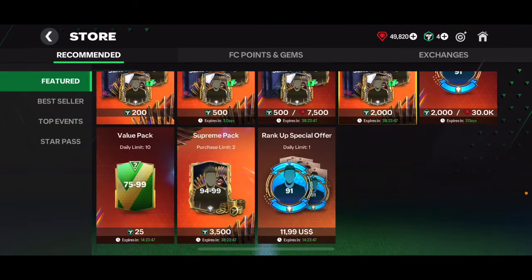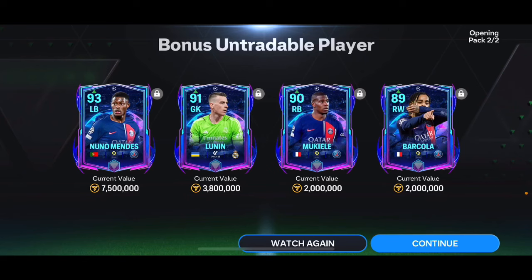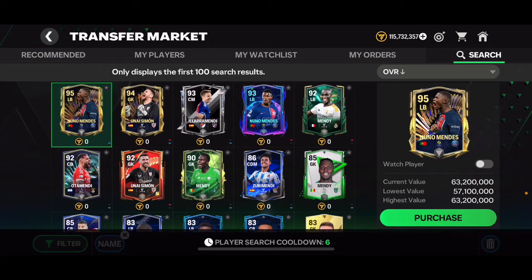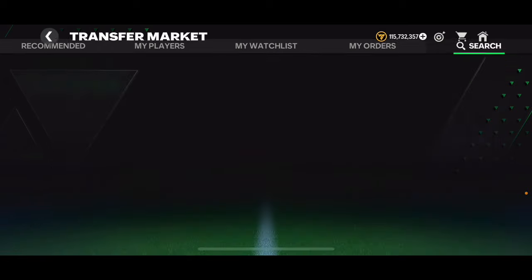The pack is split into two parts. The first gives 10,000 coins, and the second is a players pack. We packed Nuno Mendes - a 93 overall UCL Portuguese card, which is actually pretty decent. Unfortunately it's untradable so I can't sell it. We also got 91 overall Danilo, 89 overall Barcola, and 90 overall Mukiele - three PSG players. Nuno Mendes is going for around 24-25 million coins in the market, which is quite good, but since he's untradable I can't benefit from that.